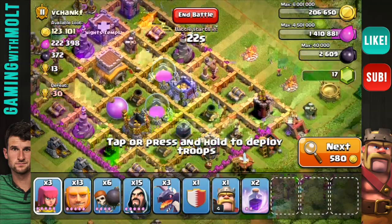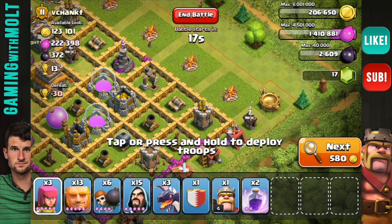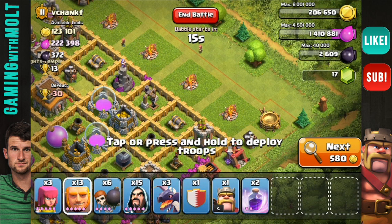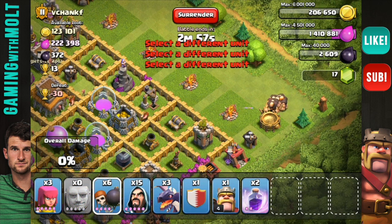This one doesn't look that bad. That air defense may turn into a problem, but we're gonna see how this one goes. Why don't we go ahead and drop our giants down here.